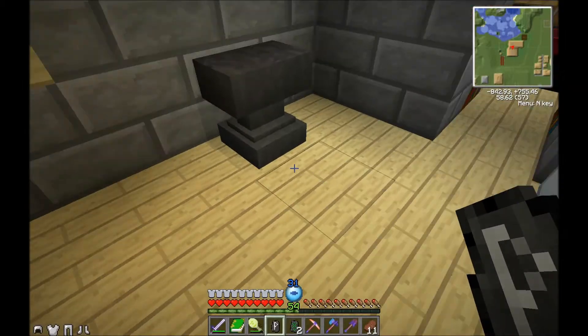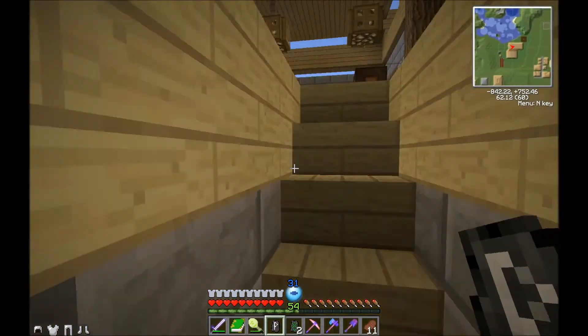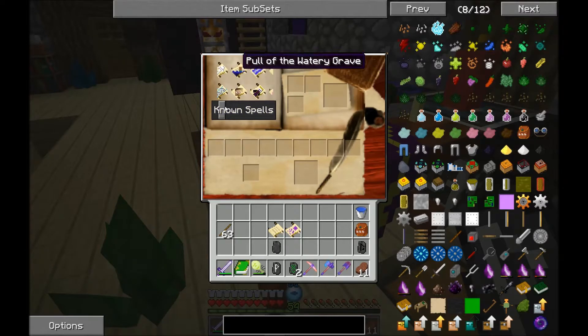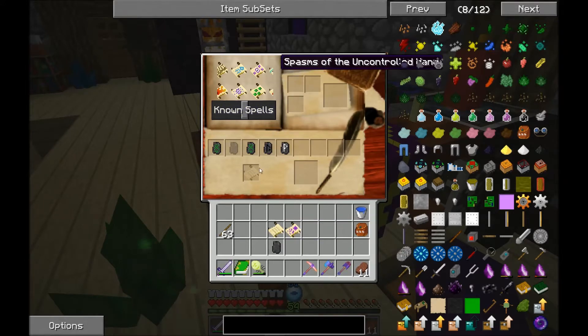We can't be certain, but it might be worth a shot. They hold a spell in their hand, which is an improved NPC version of Arcane Bolt that does a ton of damage. My thinking is - maybe they'll drop the spell. They hold it in their hand like a weapon, so maybe Spasms of the Uncontrollable Hand will make them drop their weapon or lose it or something. Worth a shot.